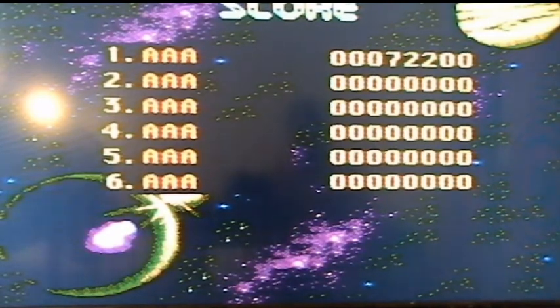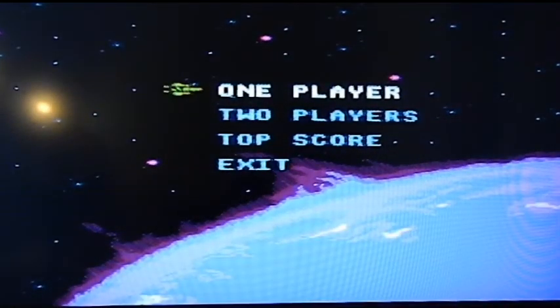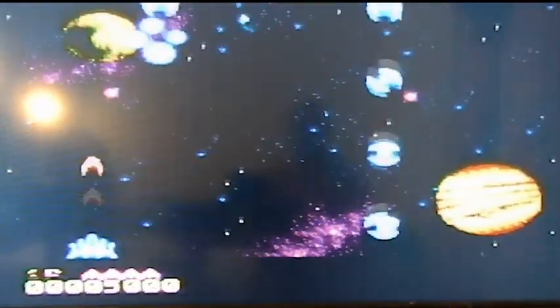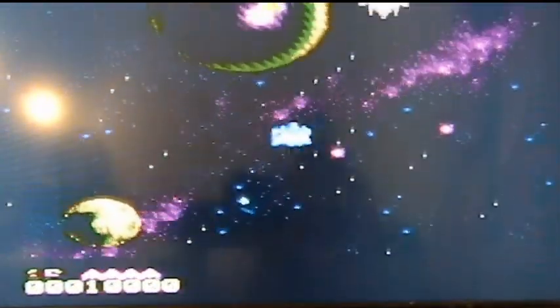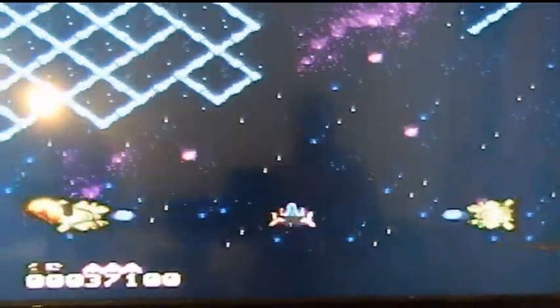How did I get zero? Gonna restart — oh, that exits me out. Start and select both exit you out into the main menu. I don't know what that S is. My other button does nothing. I was expecting to have bombs.